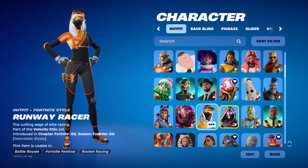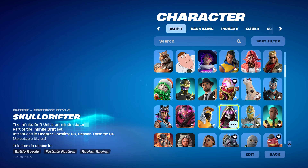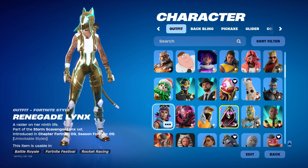And we got Runaway Racer from leveling up 50 times. Riftstrider Drift — this is also a part of the skin. Renegade Lynx — full gold style, you know what I mean.